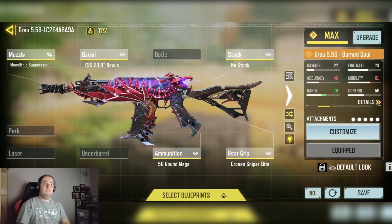This is my Grau 5.56 loadout. As you can see, it has only increased the range, though the accuracy is more of the recoil, and of course mobility is down a bit, but it's not actually too bad. This is probably one of the more versatile Grau builds I would say — it's got some decent mobility and some decent range to it as well.